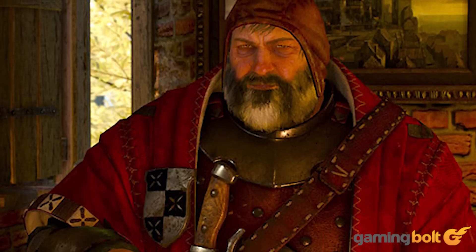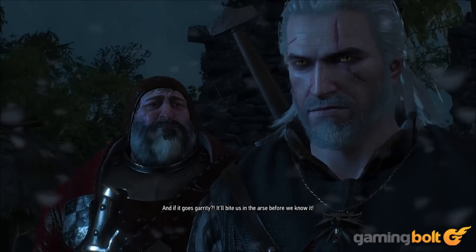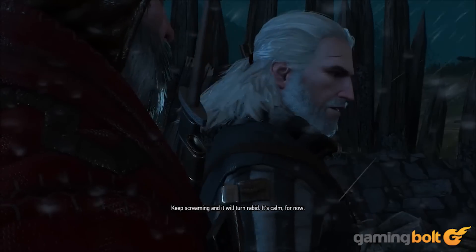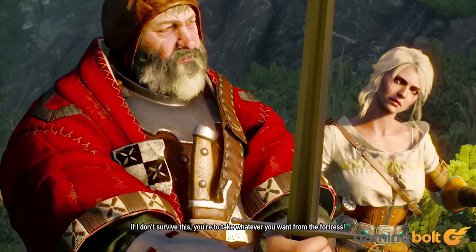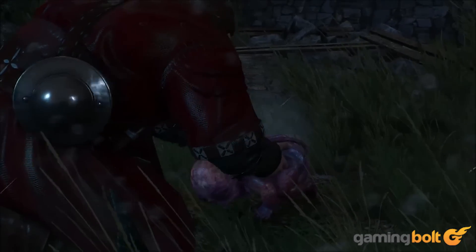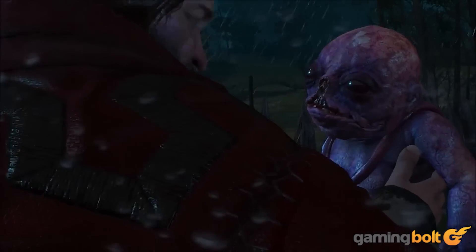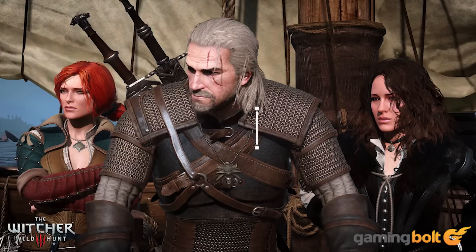Family Matters — as we've already mentioned, the Bloody Baron is one of the best characters you will come across in all of The Witcher 3, and as a result his quest line is also unforgettable. Family Matters is the quest that serves as the foundation of everything that happens in this quest line, fairly early on in the game. It serves as an excellent advert for the excellent writing and shocking reveals that this game has in store for us.